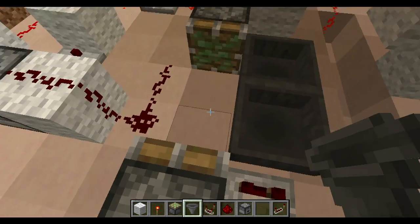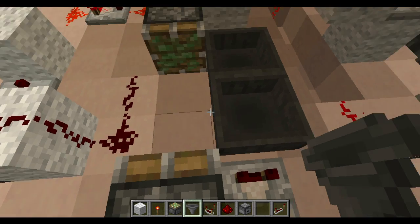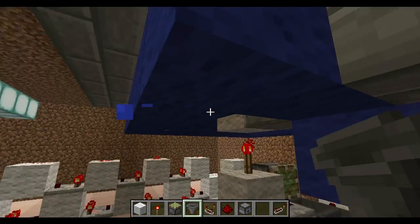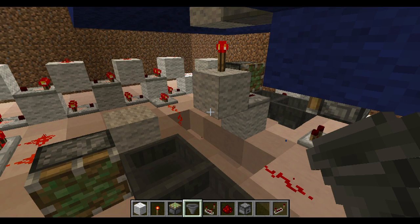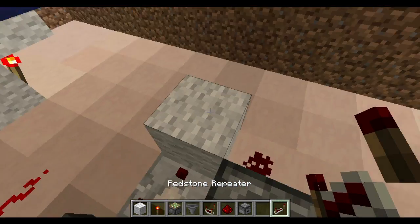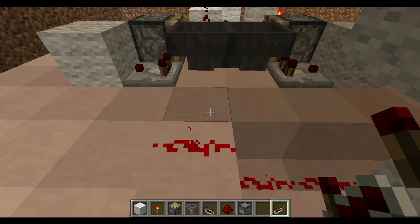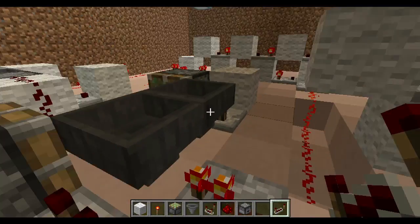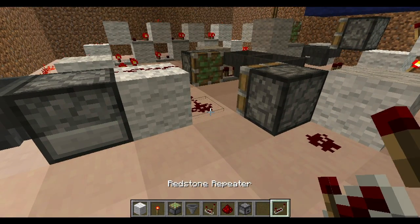The redstone block will flick back and forth once about every minute. With 85 items in the main hopper and 19 items in the dropper, this should pulse once every 19 minutes — though results may vary depending on single player or server lag. The only other item needed here is a redstone repeater facing into this hopper, which will freeze the second timer when everything else fires.